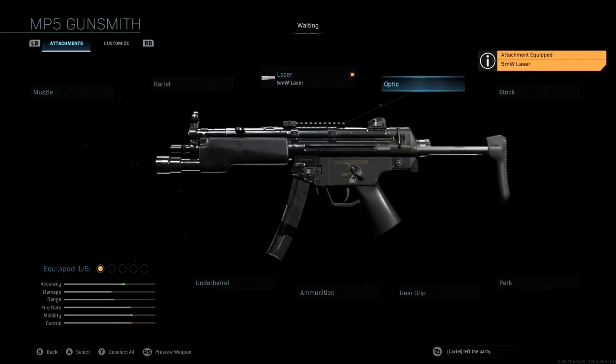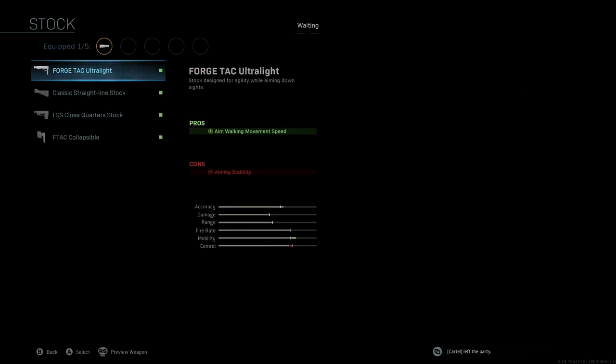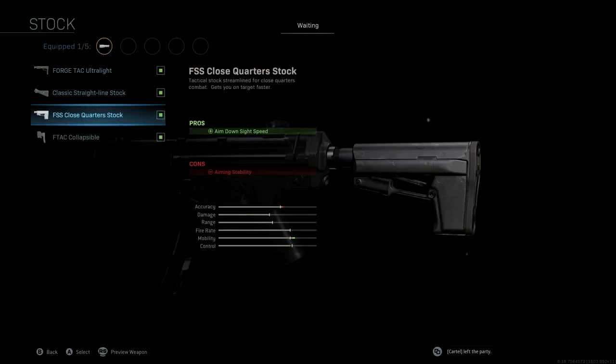We're not going to be using an optic. I think the MP5 is the one SMG that absolutely never needs an optic, so we're not running one here. The stock that we're using is the FSS Close Quarters stock. With this, we get aim down sight speed as a pro, which is really going to help us out with mobility. We lose a very small amount of accuracy, but this is a close quarters weapon and we're going to make up for that with some of the other attachments anyway.